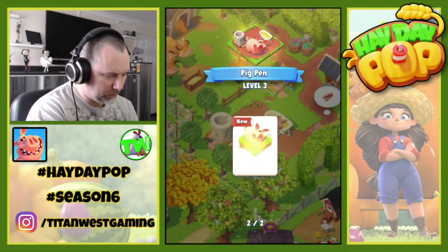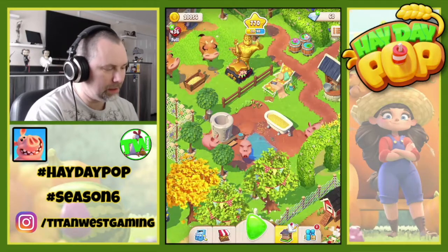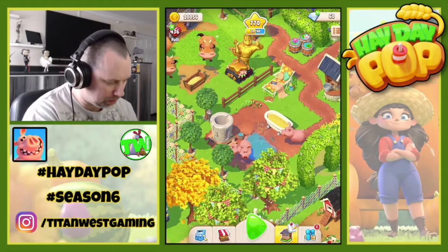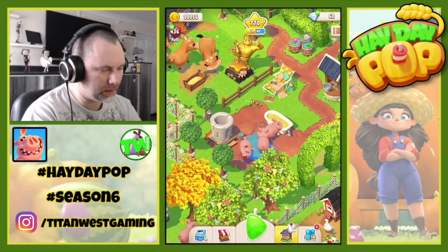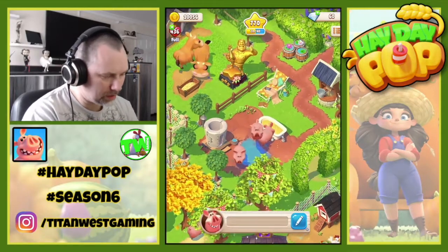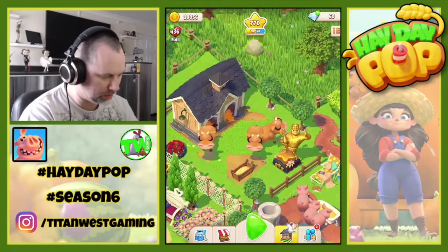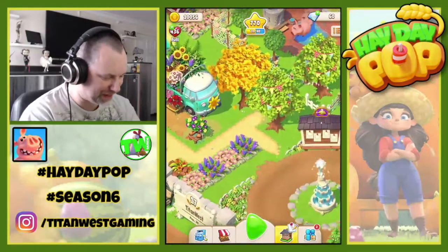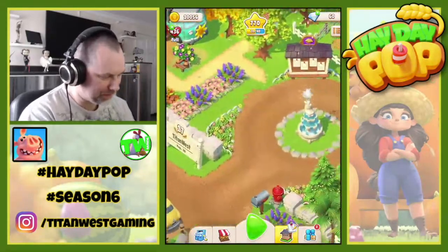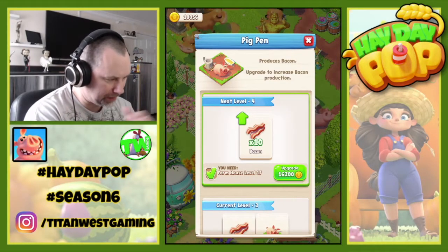We're on level three and we get an extra pig. I need a list of all these names because half my animals are not named. I need to go down and name them all, otherwise you've got to go around finding the ones you haven't named — though for me at the moment that's probably quite easy because none of my animals are named. Okay, we can't upgrade again.